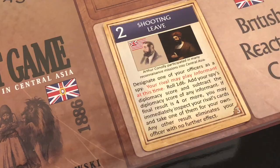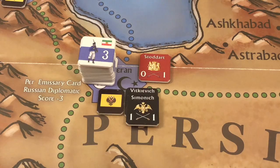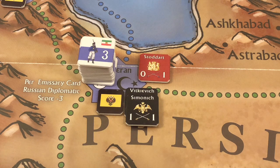We place the just-played emissary card in the Russian current card space. Now for British round one, they play the shooting leave card. They can play it for value first then text, or text first then value. They decide to play the text first, designating one of their officers as a spy.